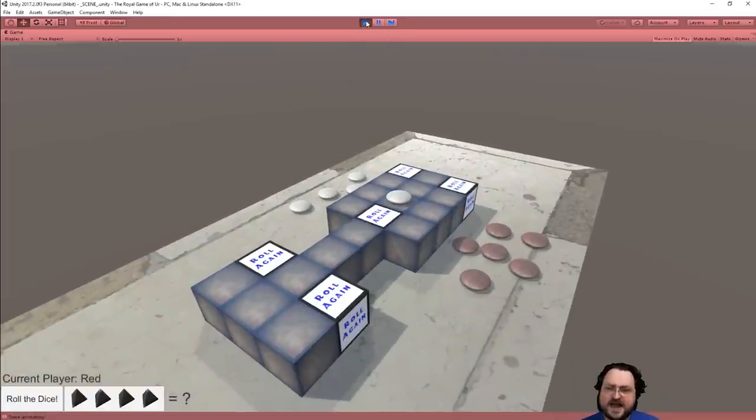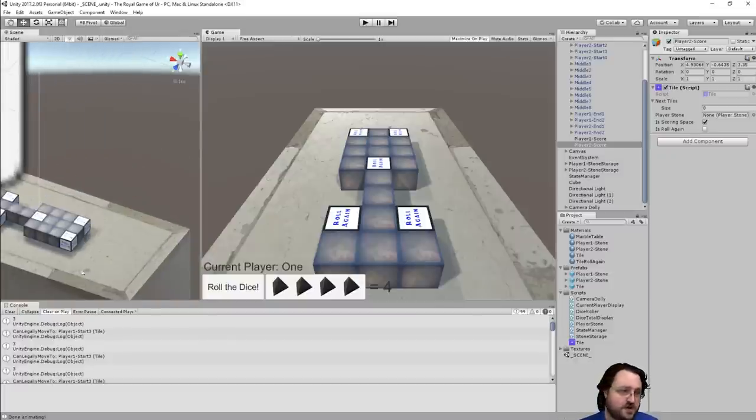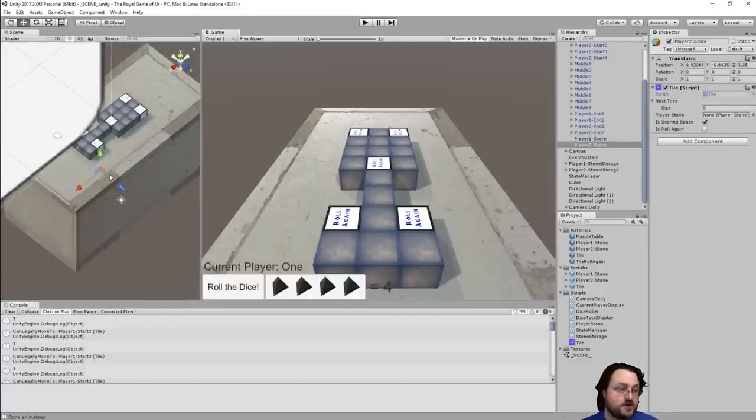Right now, when you score — when you actually get off the board — the stone just sort of moves off over here and kind of floats. There are these scoring spots on this side. The idea will be to put a nice little bowl there and have the stone become a regular rigid body and drop with gravity and boop into the bowl. That would be lovely, and it was something I meant to add between episodes.